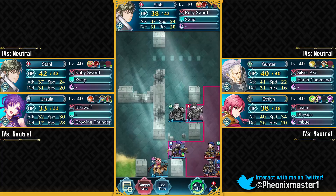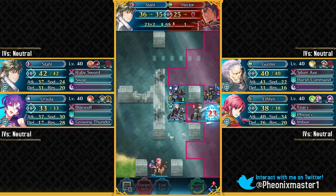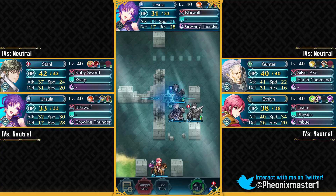I'm just gonna be staying here and healing up Ursula back to full HP. Now we can just have Gunter over here — swap with Stahl and just have the Hone Cavalry support on these two units. We can just take out Hector over here, and then take out the Lance Armor. This guy's actually really powerful — he has got Wings of Mercy. So that's gonna be your cavalry quest.